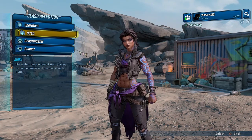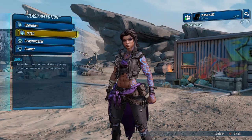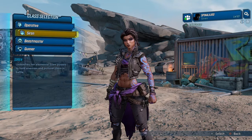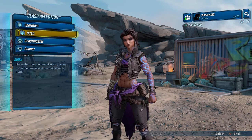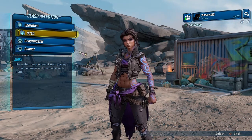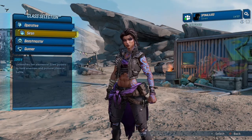Taking the torch from Maya and Lilith, Amara is the new playable Siren in Borderlands 3. Amara possesses phasing abilities, focusing on elemental damage and powerful blows. Unlike Maya, Amara's skill trees are geared towards high damage attacks. Amara is a very good elemental player. If you love using elemental damage — fire, corrosion, shock, cryo, radiation — this is definitely the build for you.